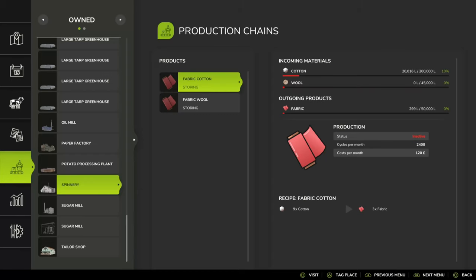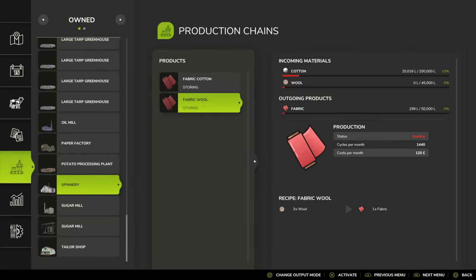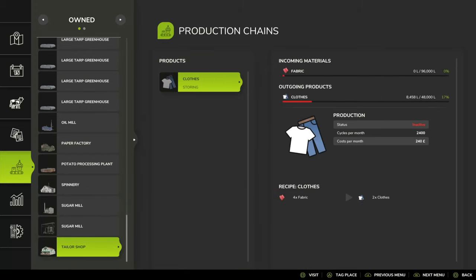Moving on to wool now. For wool, it's a 3 to 1 ratio at 1,440 cycles per month. Over the course of a year you're going to need 52,000 litres total, which is 4,320 litres of wool per month — achievable with a couple of hundred sheep. The annual output is 1,404 litres of fabric per year. The fabric from wool alone is only worth £17,758 over the course of a month, meaning annually that is £212,976 — about a fifth of what you can get from cotton. Still, you can transfer it to the Tailor Store.